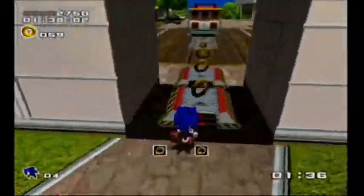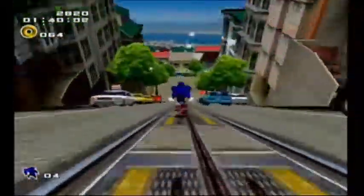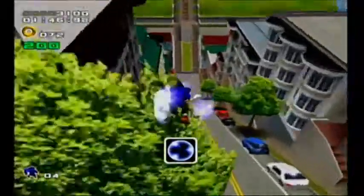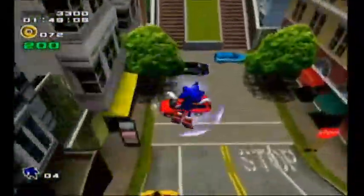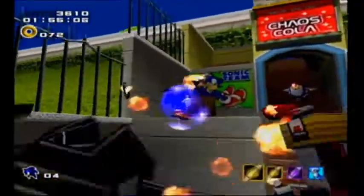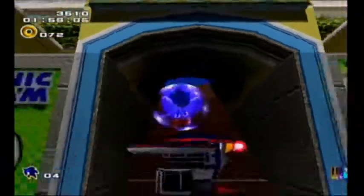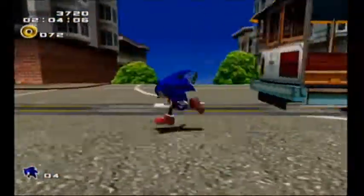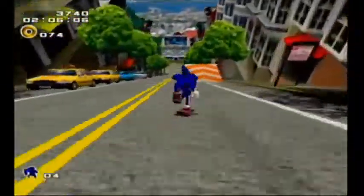That is a checkpoint. Press A when you're next to these ramps to do a huge jump. And we get an electric shield — this attracts rings to us. For those of you not in the know for Sonic games, rings are kind of your HP. If you get hit, you lose all your rings. Or in that case, we lost our shield. As long as you have at least one ring, you can't be killed by enemies, which is nice.